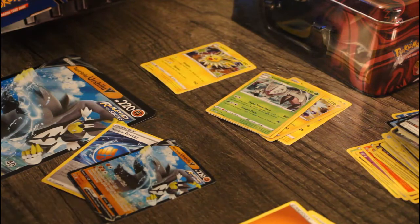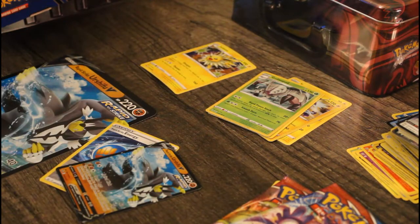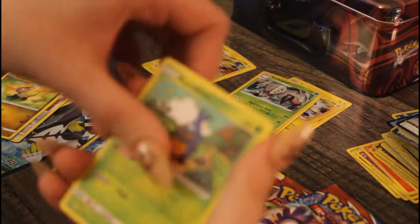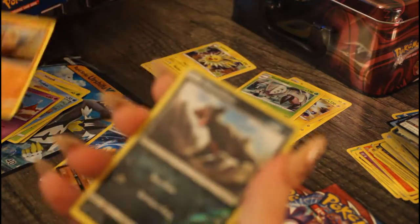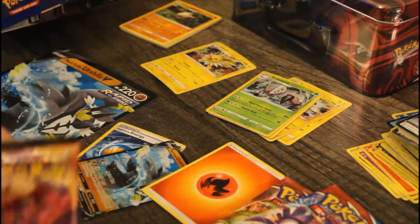The box also includes two Battle Styles packs, a Crimson Invasion pack, and a Darkness Ablaze pack. I'll start with Crimson Invasion since I like to go older to newest. Crimson Invasion pack: fire energy, counter energy, Miltank, Mawile, Jangmo-o, Karrablast, Feeebas — oh my god I've made that face before — Salandit, Cubone, reverse foil Houndour and Primeape.